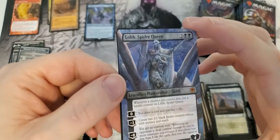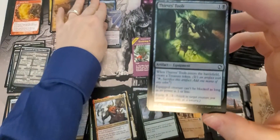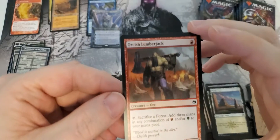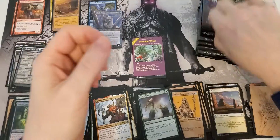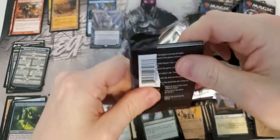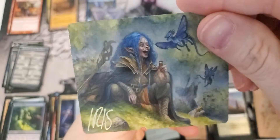Nice mythic number two - Loth the Spider Queen full art. Very nice. And an Orcish Lumberjack - very interesting. I don't know if it's worth anything or not. I'll have to look that up. I really wish we could get some foils from the list - that'd be sweet. There's a nice signed card. I think I have one of these already.